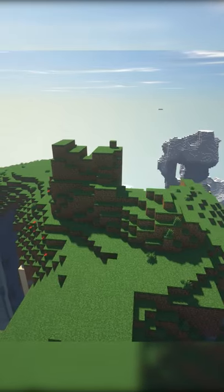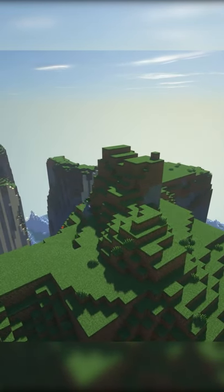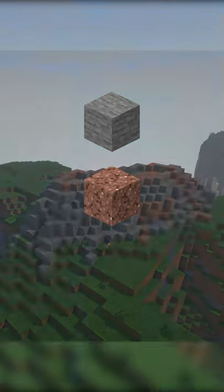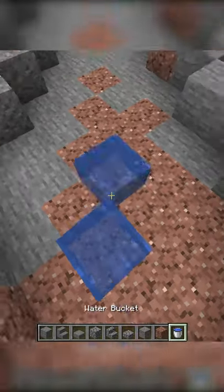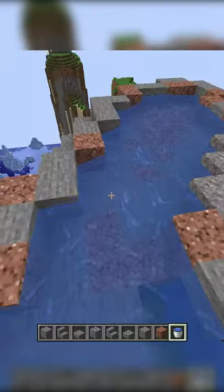The first part of my plan for this build was to transform this naturally generated chunk of land into a small hill. I did this by placing blocks in a circular shape around the hill and then built up using stone, granite, and gravel. Once I built up about seven or eight blocks, I flattened out the top of the hill to make room for a small body of water.